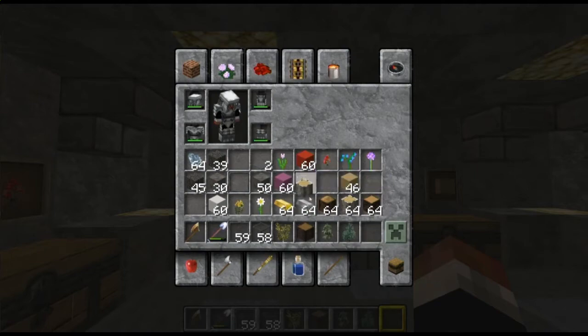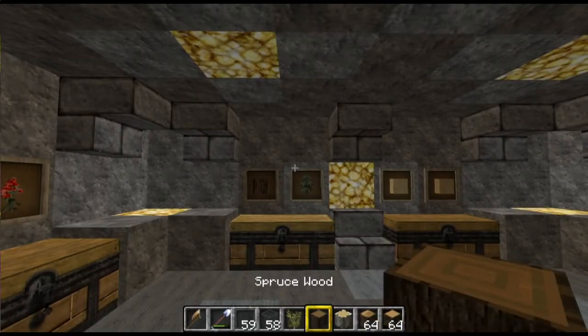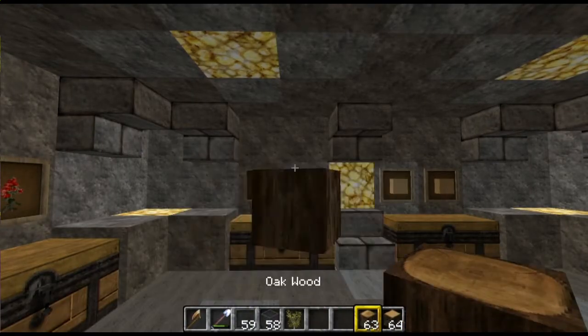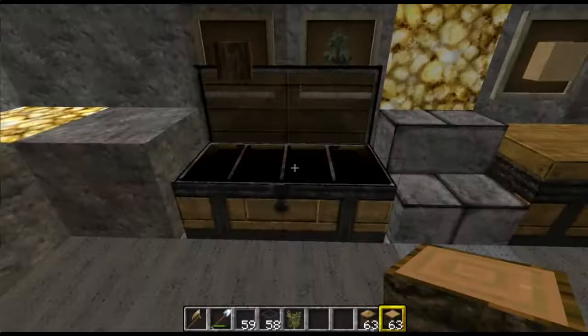Now we've got some wood. What kind of wood have we got? Four different types — spruce, birch, oak, jungle. And there we go, it picks them all up.